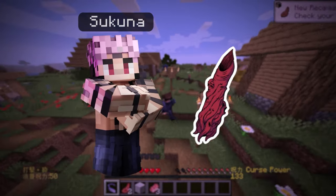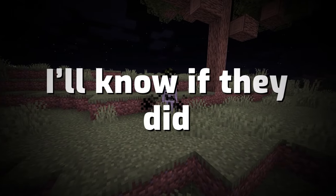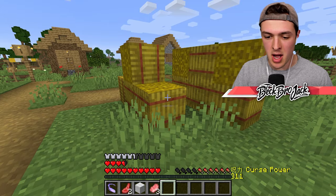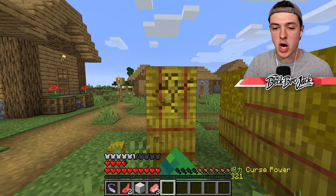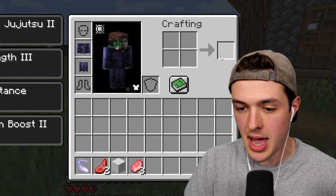In order to find Sakuna's first finger, I'm gonna need to find a random mob that accidentally ate it. I'll know if they did because they'll have black smoke coming from their body. But before I do that, I'm kind of hungry. We're gonna grab some carbs.